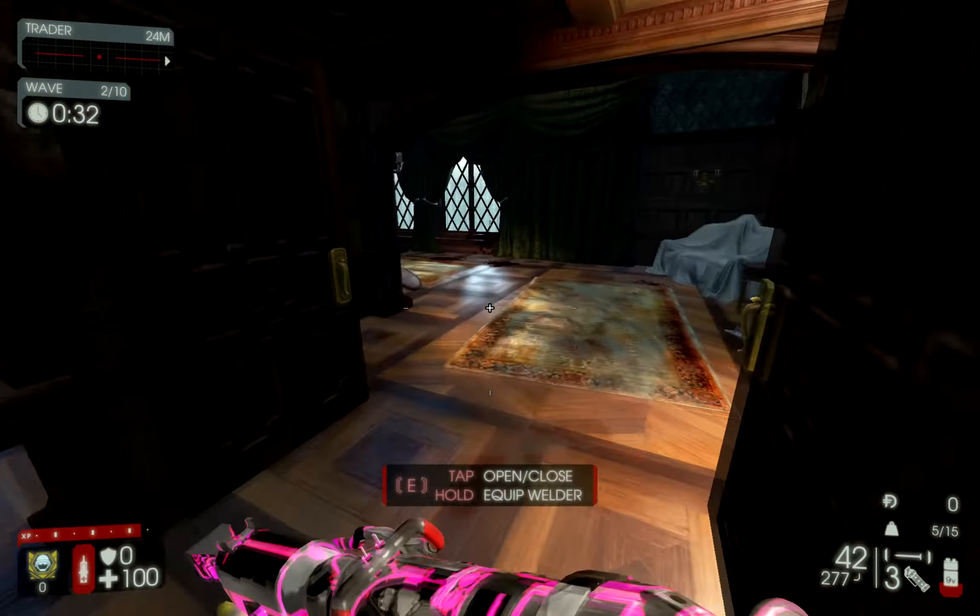I'm utilizing what's known as tap firing here with the Bastion - that's basically when you just click your left mouse button instead of holding it down to achieve fully automatic fire. The reason you'd want to do this in KF2 is to ensure accuracy, because with most weapons, the first shot always goes close to the center of the screen. When you begin shooting, your first bullet always goes close to center, so tap firing effectively increases your accuracy.